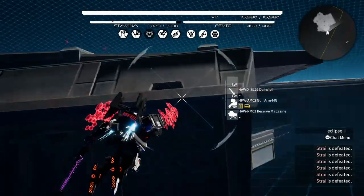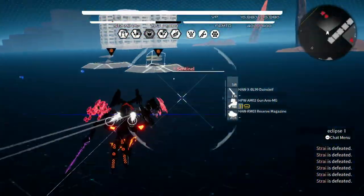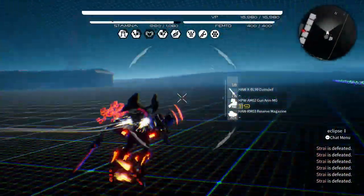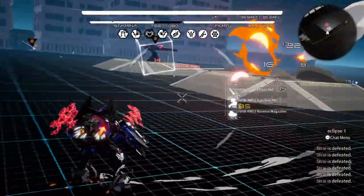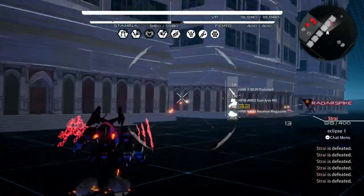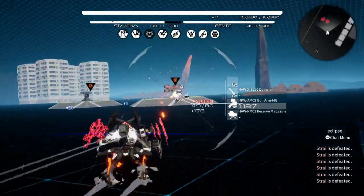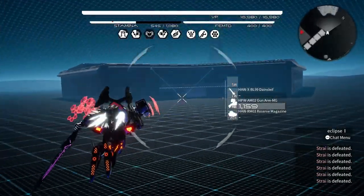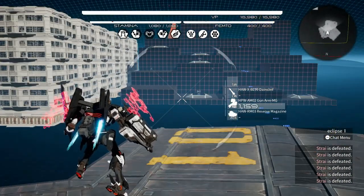Pay attention to your weapon's strengths and weaknesses, and pay attention to your opponent's too. If he's running machine guns he might not want you in his face; if he's running a sword you're definitely not going in his face. You can try to make a build that covers everything, but remember — when you try to cover everything you're kind of good at everything but great at nothing. A lot of people are probably going to focus on either straight melee or straight range. Just because something is great in PvE does not mean it will be good in PvP.